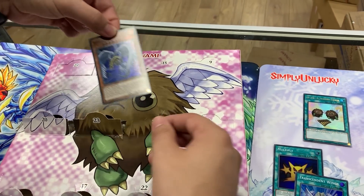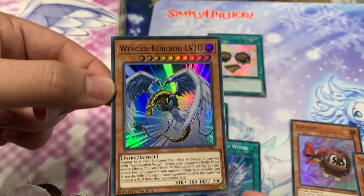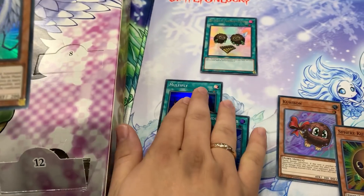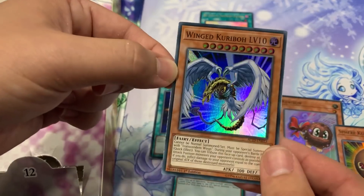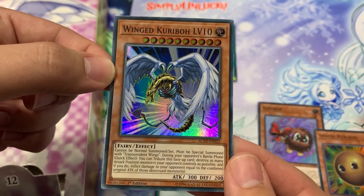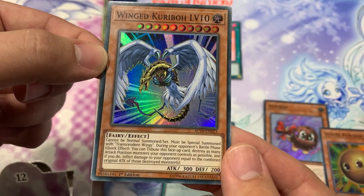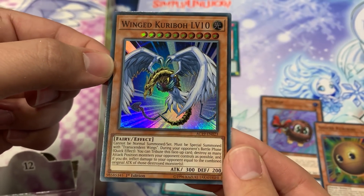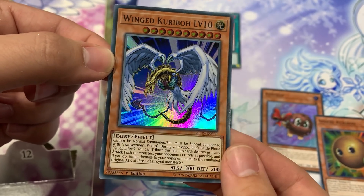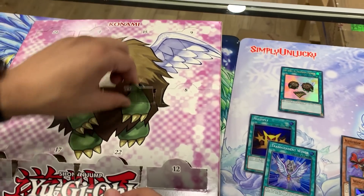And there he is - Wing Kuriboh Level 10. These cards are actually very pretty - Super Rare First Editions, and then there's Ultra Rares inside as well. It can't be normal summoned or set, must be summoned with Transcendent Wings. During your opponent's battle phase, quick effect, tribute this card to destroy as many attack position monsters your opponent controls as possible and inflict damage equal to their combined attack.